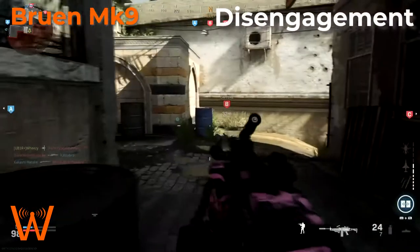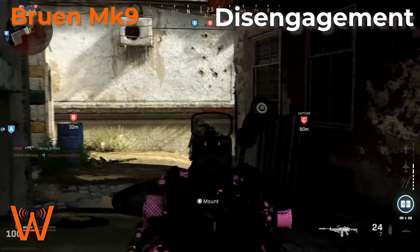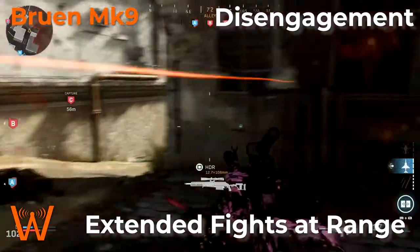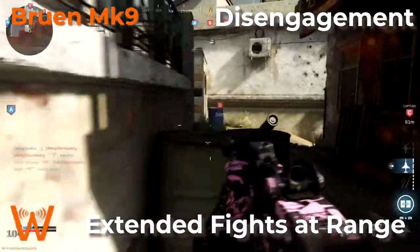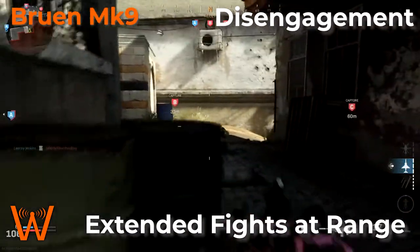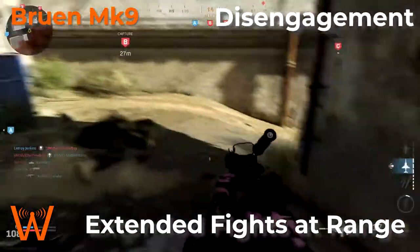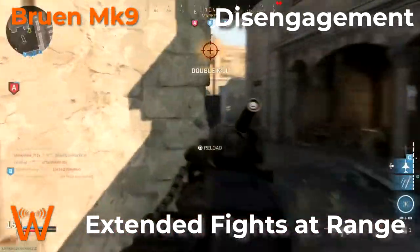So when should you disengage with the Bruin? The first opportunity for disengagement is when you are fighting enemies at longer range when their weapon is more accurate than yours. We can mitigate the recoil on the Bruin pretty well and make it surprisingly accurate at range. But if you're up against a sniper or an assault rifle with an overall better accuracy, it's best not to stick out those fights — you're going to find yourself losing them more often than you win.